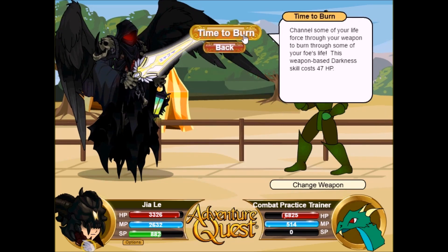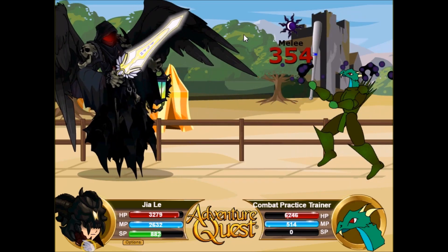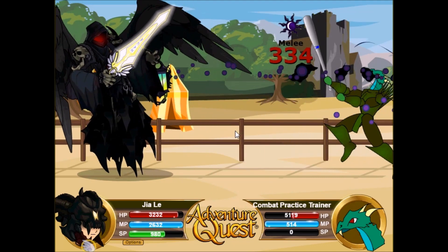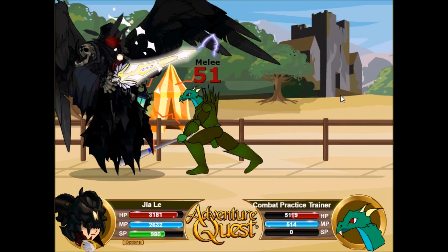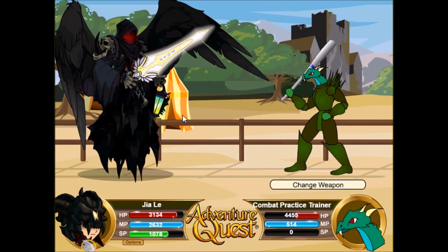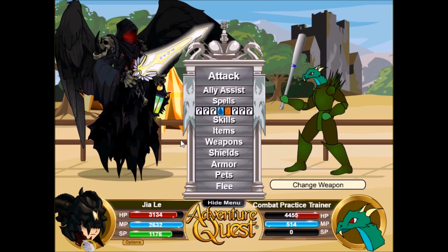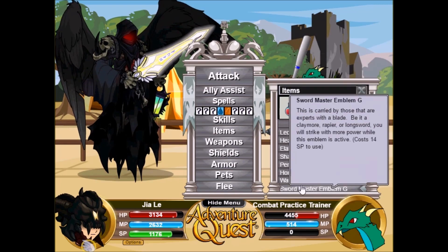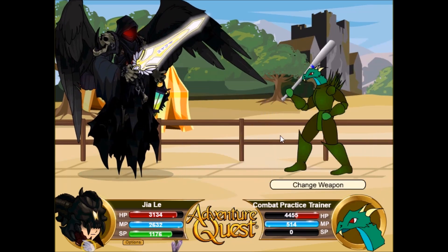This armor actually comes with a skill called Time to Burn, which is one of the first HP-costing skills in the game. It lets you channel some of your life force through your weapon to burn through some of your foe's life. It's a darkness skill that costs only 47 HP and does about two times your weapon damage. It's very spammable — even more spammable than the sword circle skill from Champion of Terror — and on lucky strikes it hits really strong.